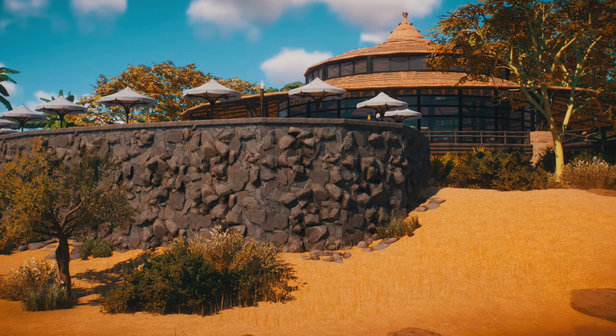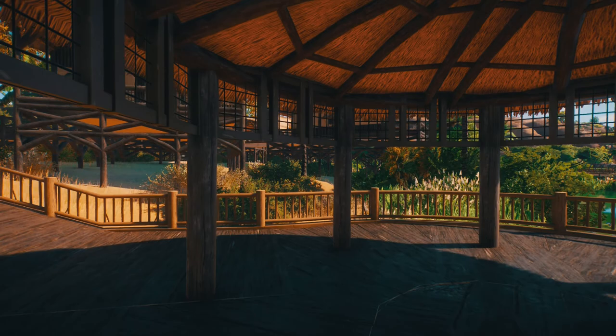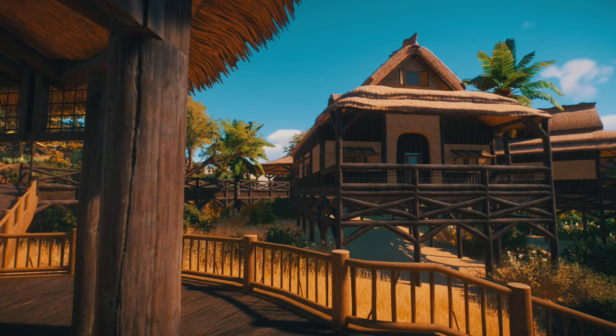This was kind of inspired by two places I had in mind. One was Safari West in Northern California — an overnight safari camp, which is where the tents came into play. And then there's a reference image I saw of a safari lodge in Zimbabwe that was the major influence for this. I love all the thatched roofs and canopies you've got around here.